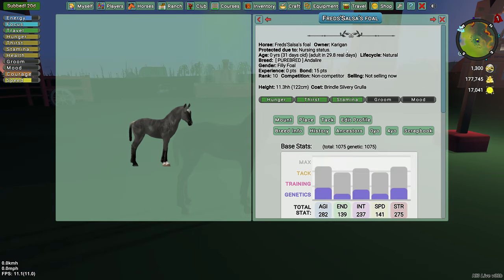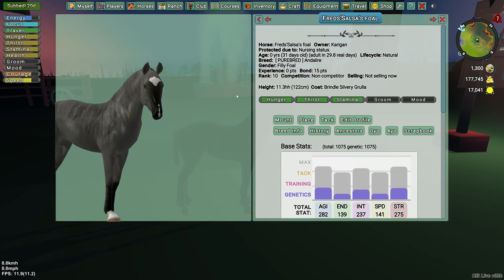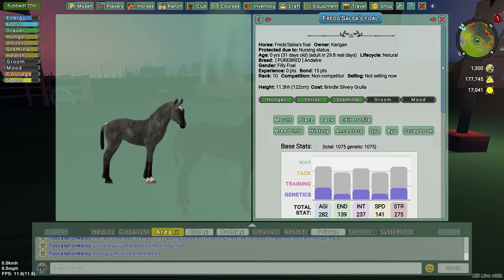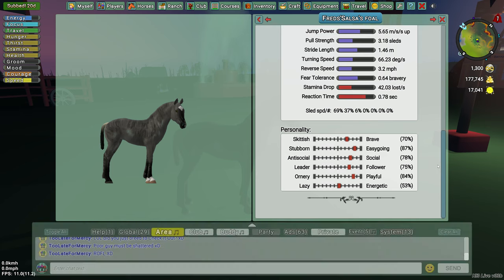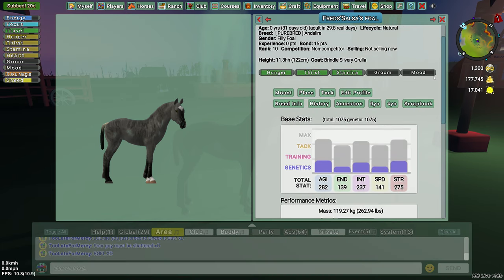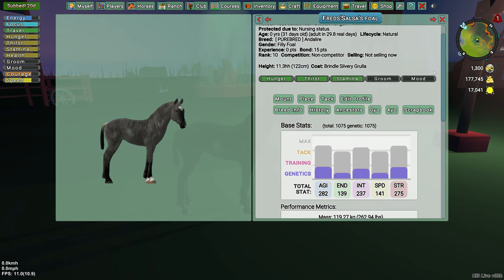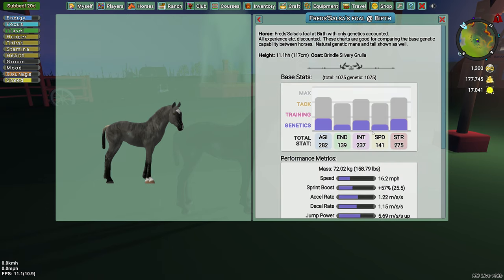Next is Salsa's foal. This is another filly — she's got a cute little snip on her nose. Her eyes are kind of an amber orange color, which means that she has the blue eye gene. I find that if you breed with blue eyes, occasionally you'll get them. She's got a 6.6 personality, which is decent — she's 53% energetic. Her speed's kind of low, agility isn't bad, and strength isn't bad. She could probably pull my cart pretty easily. Let's see how tall she was when she was born — 11.1. I'm gonna guess she's probably gonna hit about 18 hands give or take.